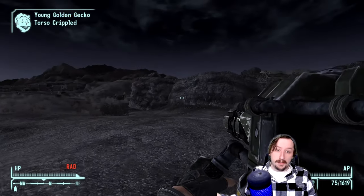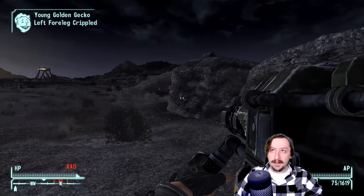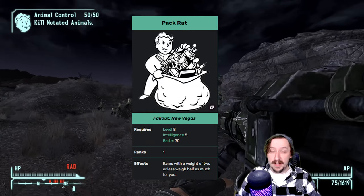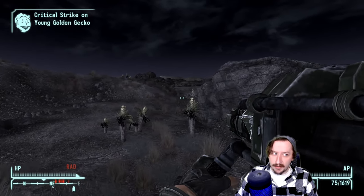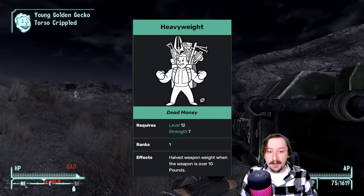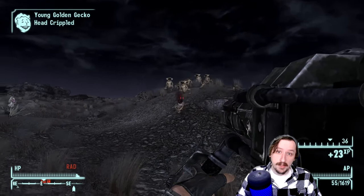There are no major perks that specifically help the shoulder-mounted machine gun. Packrat can be useful to cut down ammo weight, though 10mm isn't the heaviest round so it's more of a quality-of-life thing. Heavyweight can cut its weight in half, bringing it down to 8.5 weight, which is more manageable.